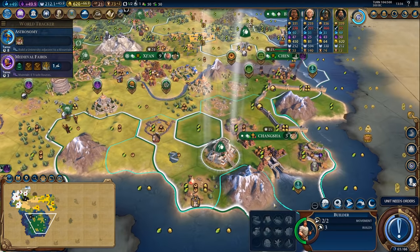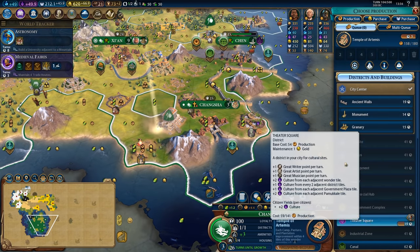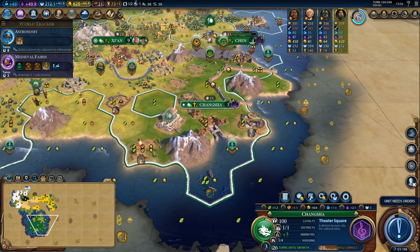Just want to get these last couple cities reconverted and since the Temple of Artemis is finishing next turn anyway with a builder charge, we'll also get to work on the theatre square.